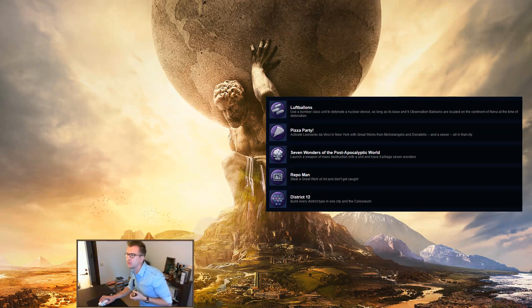Luft Balloons: use a bomber class unit to detonate a nuclear device, with its base and nine Observation Balloons located on the continent of Nena at the time of detonation. This is one you don't create a specific game for — just be aware of it. At the end of your games, check the continent lens to see if Nena is one of the continents. If it is, conquer a city on it or send a settler there, build an Aerodrome to build a bomber there, and airlift Observation Balloons produced in your other cities, or just buy them all in that city.